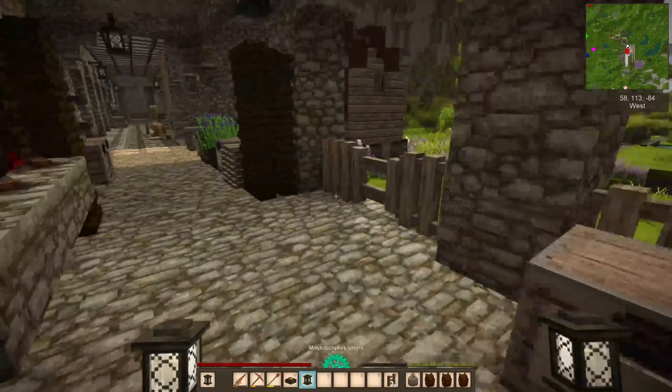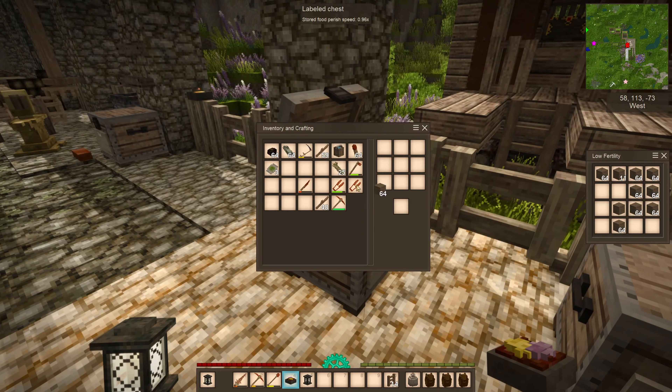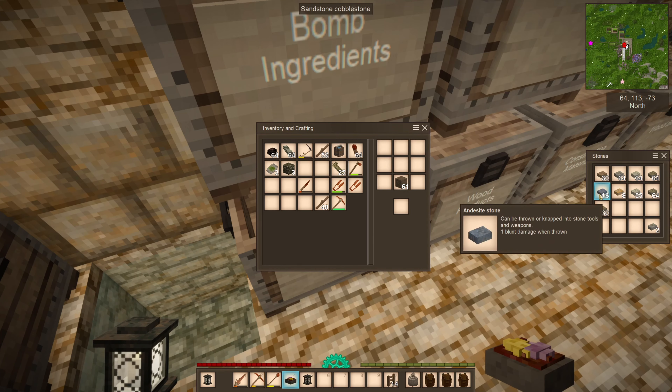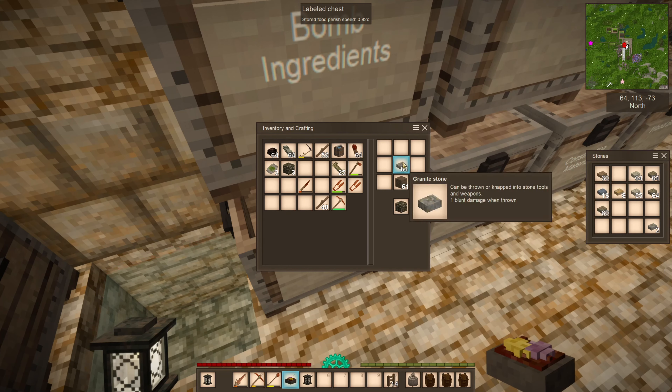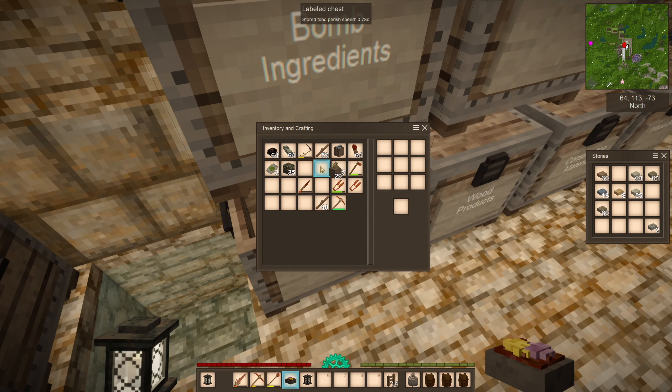Now we need some earth because we're going to try to link our two areas — that shouldn't be too difficult actually. Low fertility soil. What have we got in our stones? We've got granite, clay stone. Now that it's daylight, we can actually cut through here.